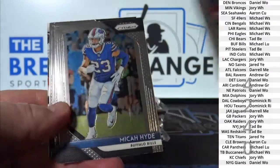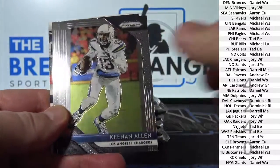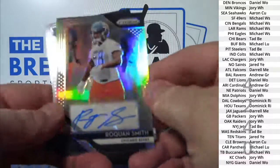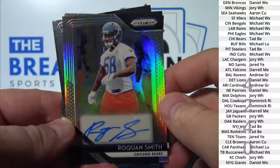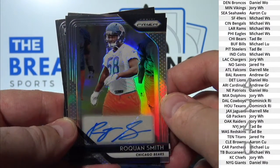2018 Phoenix Football is down to two, also brand new. Roquan Smith Prism Parallel auto. Bears.